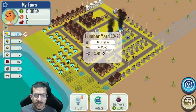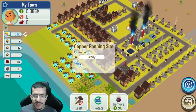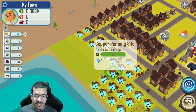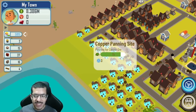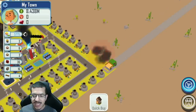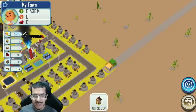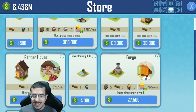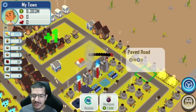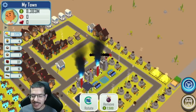All panner houses have been built except for the one that's supposed to be in the lumberyard spot — that goes in at the very end. I've also built all the copper panning sites. The silver panning sites aren't built yet but they'll take up 18 spaces. I'm going to get rid of the two extra trade depots since I already have all the cash I need. The next goal is to build all the wire mills.